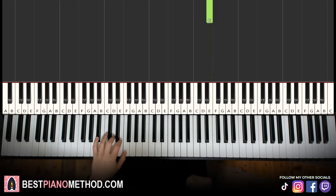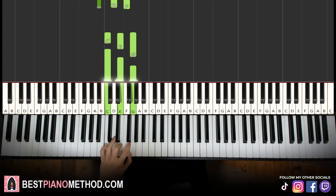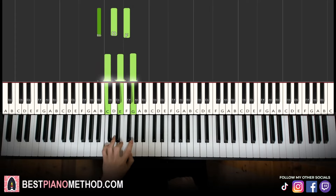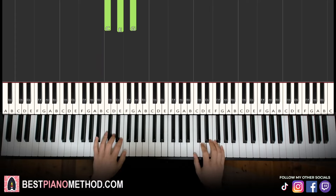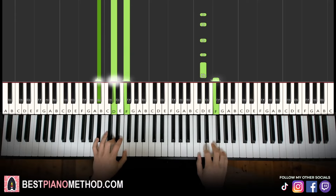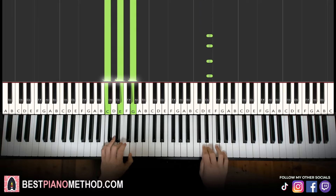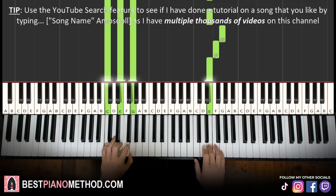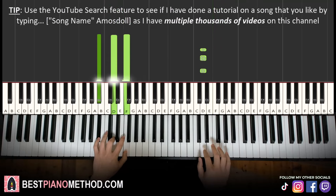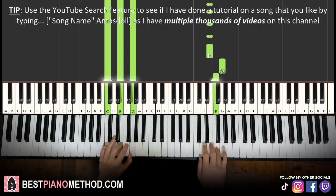Left hand, two chords: we have B flat major, which is B flat, D, F — and the second chord is C major, which is C, E, G. So B flat major followed by C major. B flat major starts, then the right hand comes in. After D, C major by itself and right hand continues. That's it for the first part. Let's learn it once again.